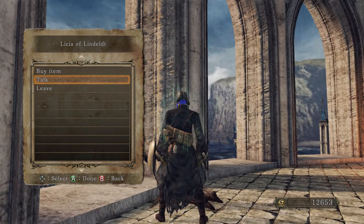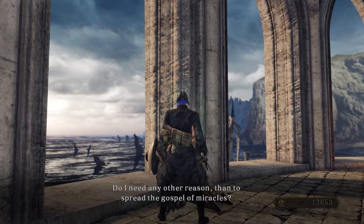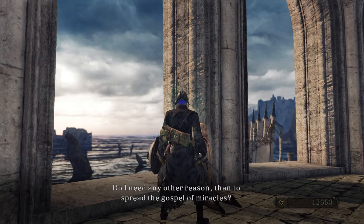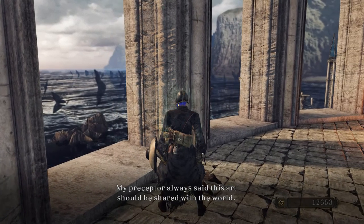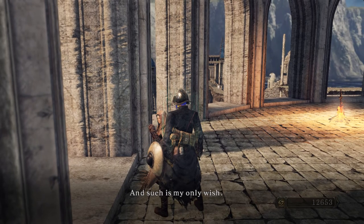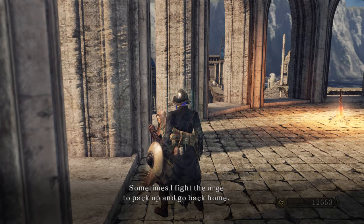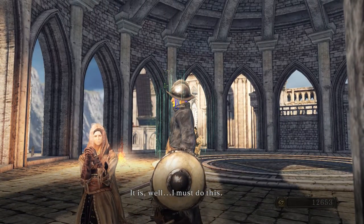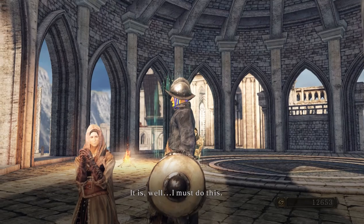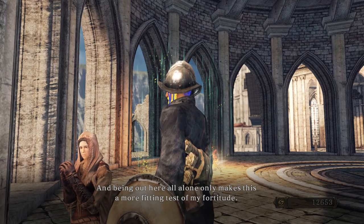She says: 'Why did I come here? Well, do I need any other reason than to spread the gospel of miracles? My preceptor always said this art should be shared with the world — and such is my only wish. Sometimes I fight the urge to pack up and go back home, but I must do this. And being out here all alone only makes this a more fitting test of my fortitude.'